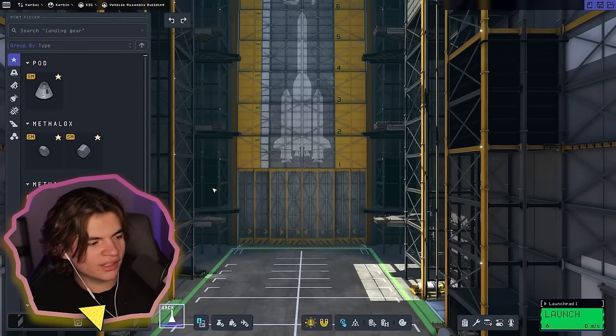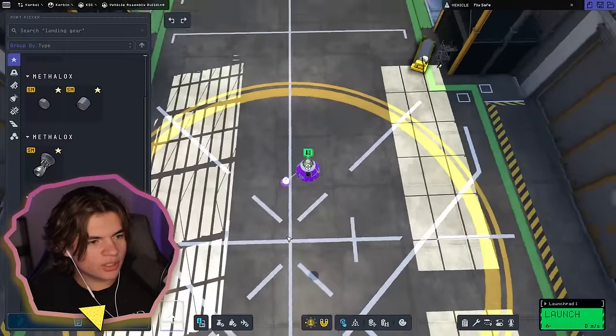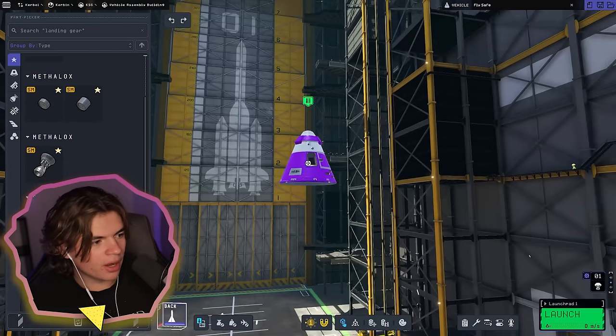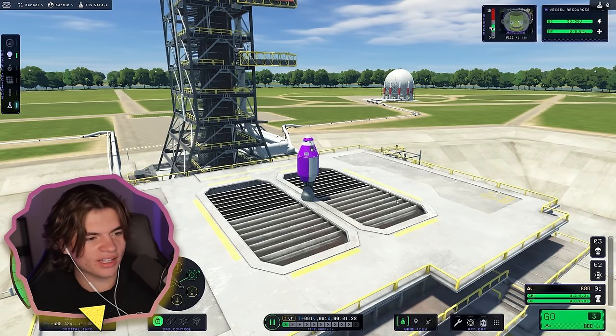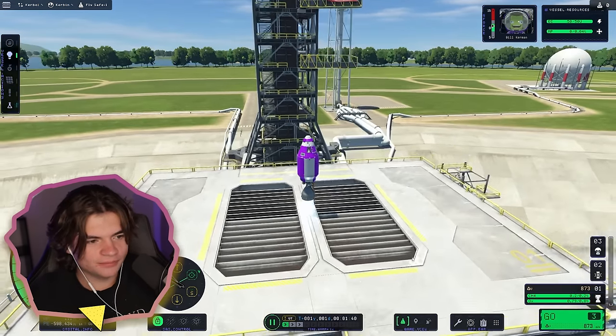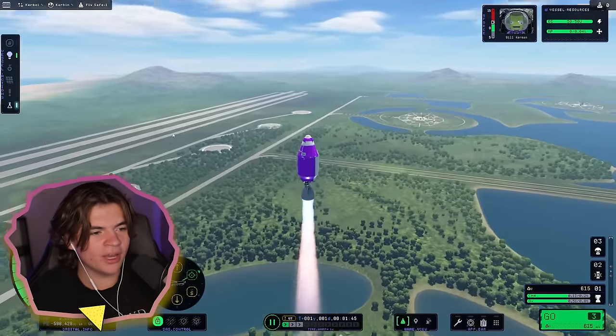Our only goal is to launch a rocket 100 meters up, so we're just going to make a little tiny jumper rocket. Bill Kerman is here on our first rocket launch, and this should get us the science we need for that next stage. Very quick launch — it's a super light rocket, so it has no problem going up.